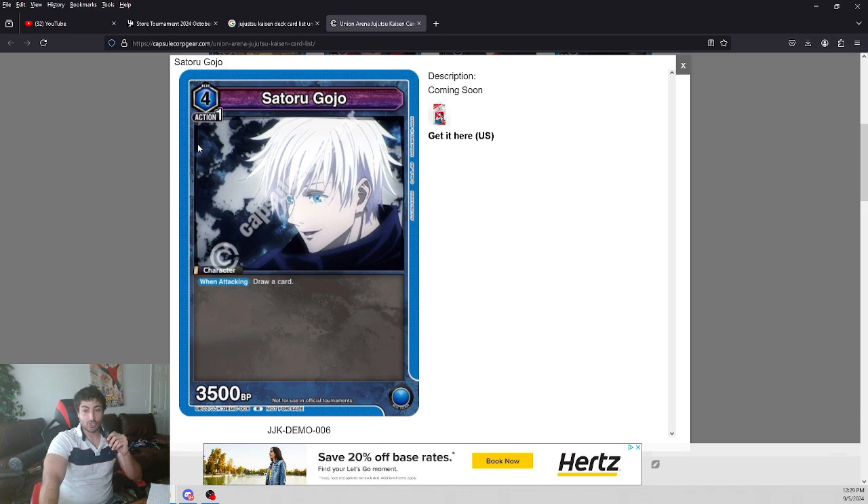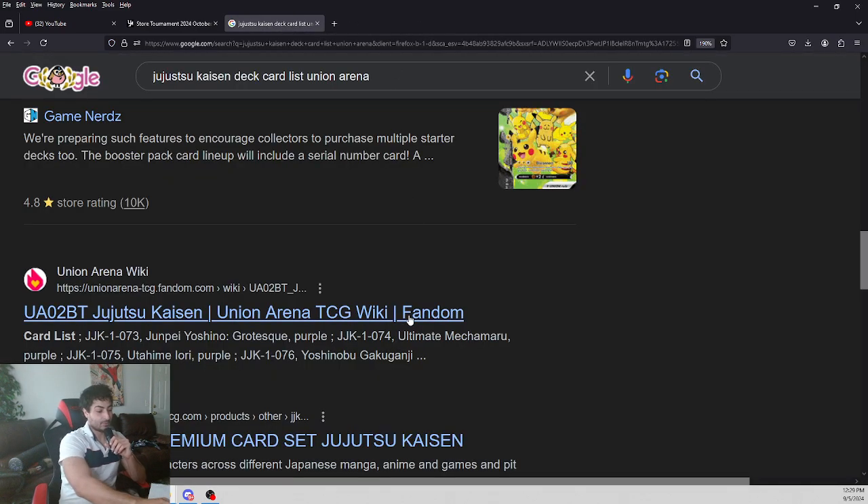Here's a stronger four-cost, 3,500 BP — should have been 4,000. I think that would have made this card kind of crazy, but at 3,500 it just lets you draw when you attack. It's actually not that bad at all.